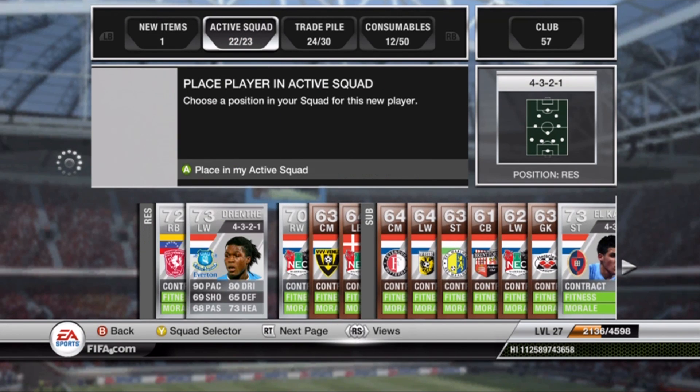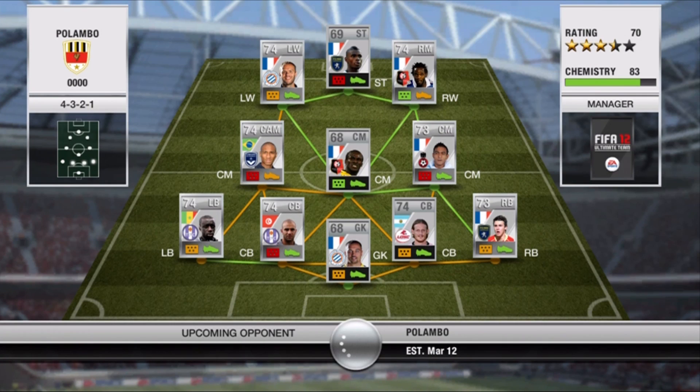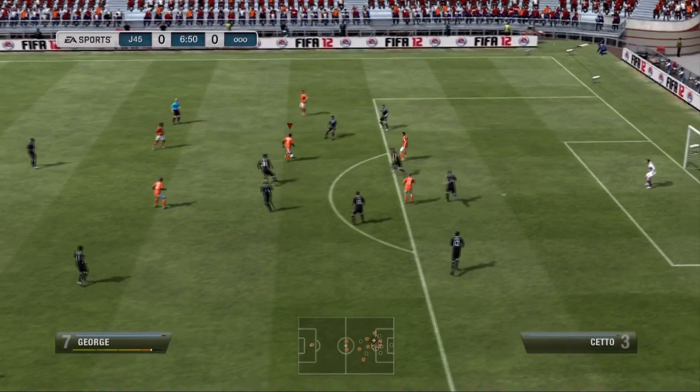As you can see there, we pick up Drentha. We actually pick up one for about 16,000 coins, and then I end up finding one for 14,000, so I instantly buy that one and swap it out. I end up selling the first one for just as much as I paid for him, so not too bad a deal. The second one I can probably sell for 2,000 to 3,000 coin profit when I'm moving on to the gold squad.